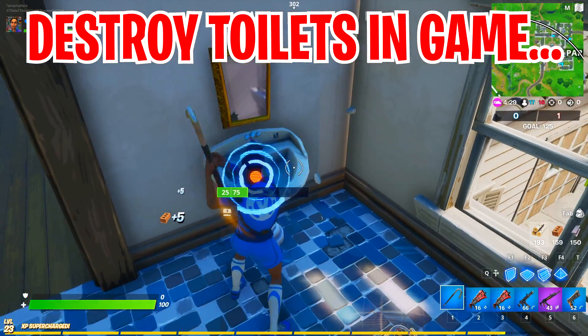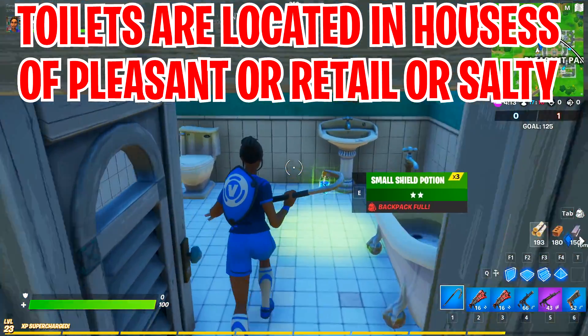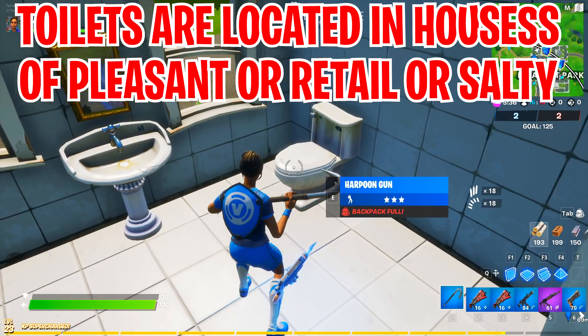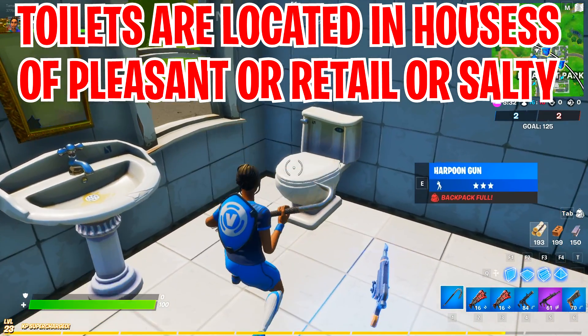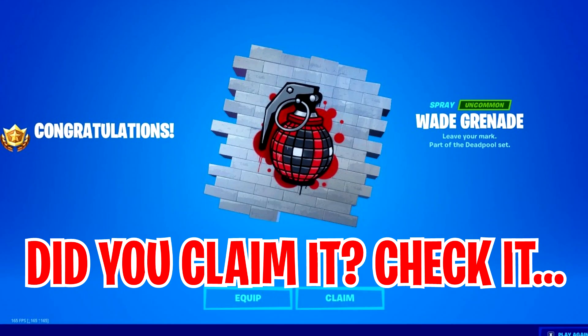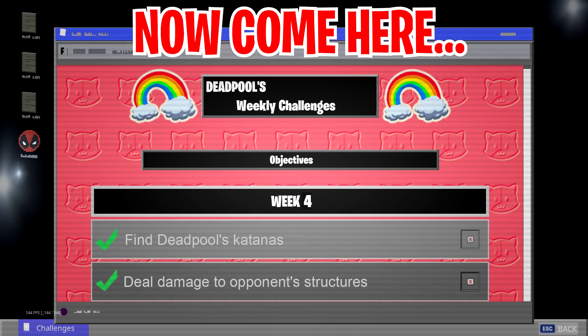Then go to Pleasant Park, Retail Row, or any POI where you can find toilets and destroy them — a very easy and simple task. Once you complete the tasks for that particular week, you'll be rewarded with this item. Check your locker right now to confirm.